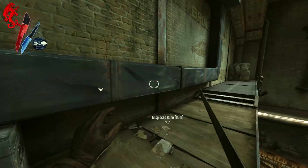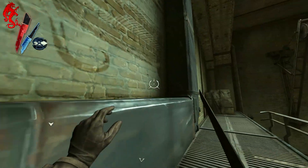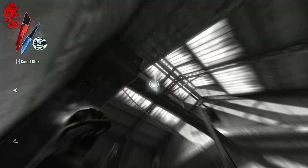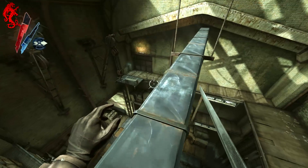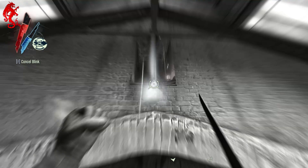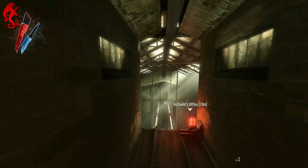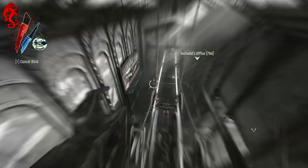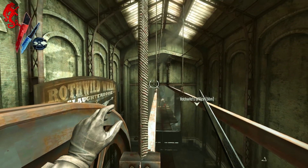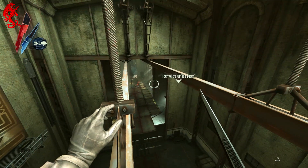The key to Dishonored and playing it like this — not getting caught and making it as easy as possible — is to hit the save button. On PC I think it's F5 or something. You can save the game at any time, so if you get to a section without being killed, save your game. If something does happen or you get spotted, it's an easy reload. Once we got up to the top, we've got a sneakier way of getting in and can bypass all those people walking below us.